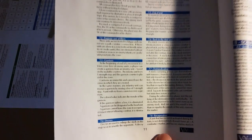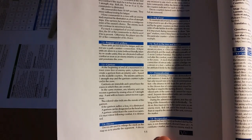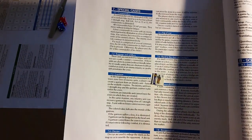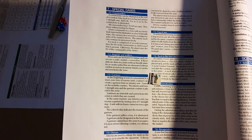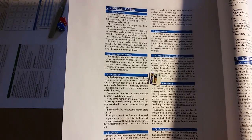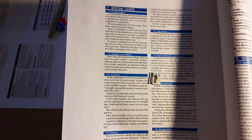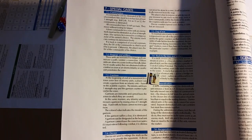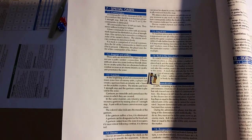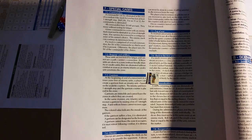Garrisons are immobile — that explains why they don't have a movement allowance. Any infantry unit can recover a garrison by erasing a loss of one strength step, but a unit with no losses cannot recover a garrison. The colored value indicates the morale of the garrison — morale three, which is below average. If the garrison suffers a loss it is eliminated. The garrison can be designated as the head unit, but cannot leave the zone it occupies; if it must retreat following combat, it is eliminated.